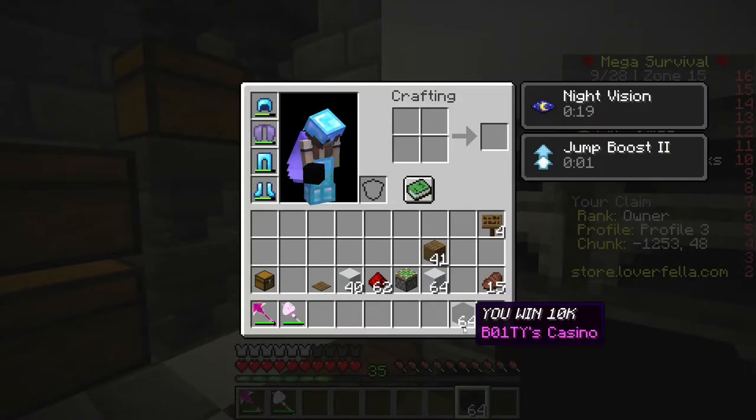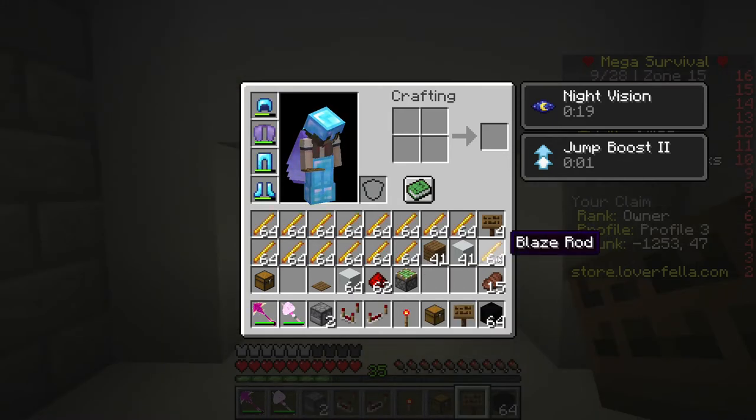Always make sure it says your username and then casino in that color on those blocks. I need 15 stacks of items that you're buying, and to indicate that you lose, for three to nine odds.